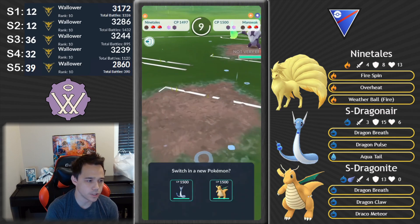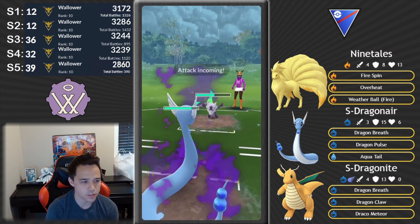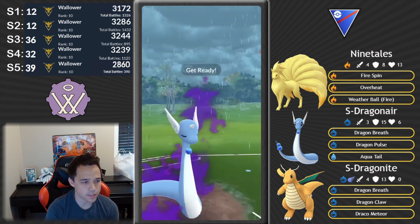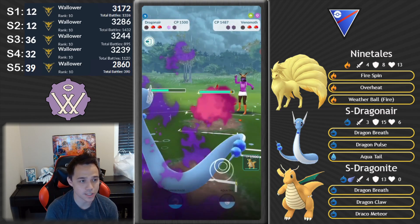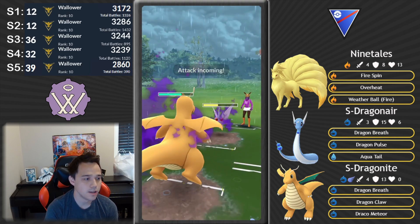We're gonna get that Weather Ball off — make sure to under-tap so we don't over-tap. We're gonna win the switch, which doesn't really matter because we have two dragons in the back. Gonna put Dragonair into that Marowak, and because they're not switching, it's a really good sign — they likely don't have a better dragon answer. So we're gonna throw the Aqua Tail.